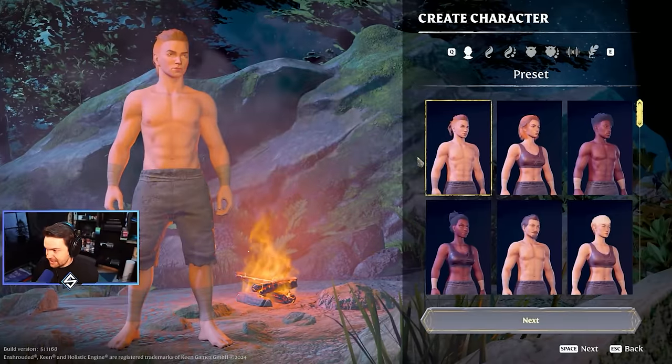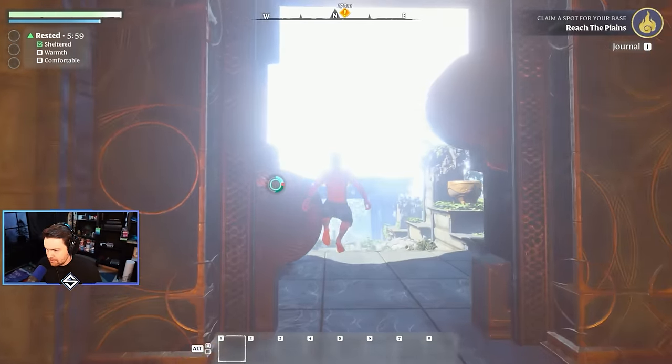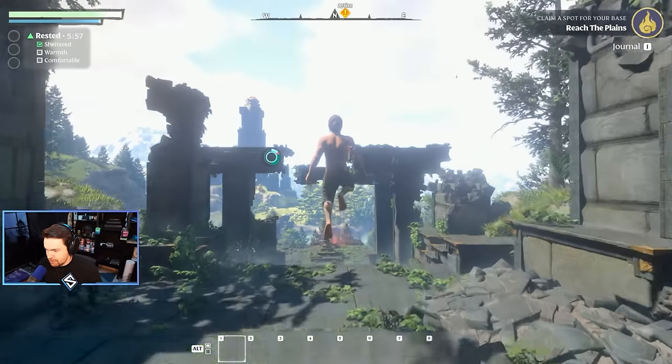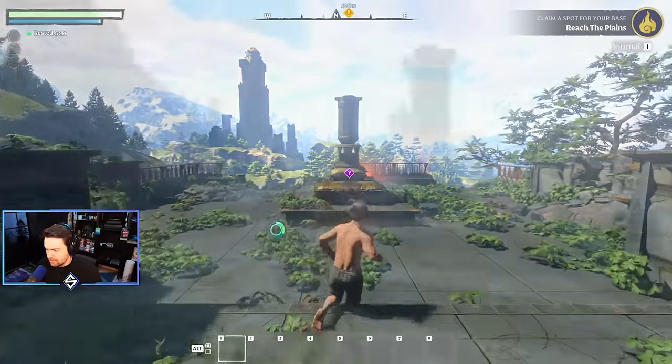Let's get into it. We'll start with our character creation. We gotta go with this stache. Spacebar to jump — the controls are intuitive, they're what you would think they'd be. Holy dude.